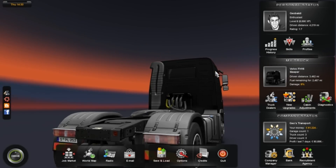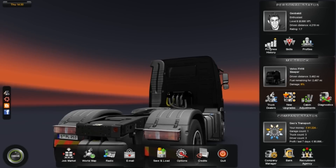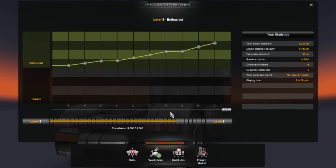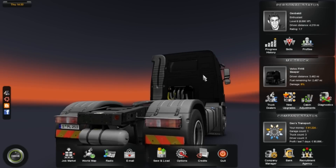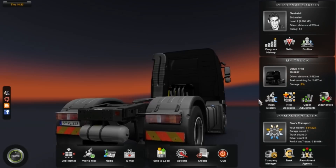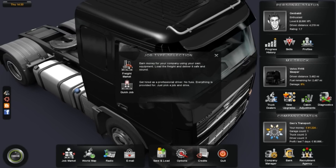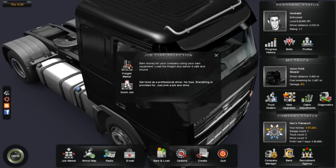Welcome back guys for some more Euro Truck. Last episode we made a delivery of construction equipment at this construction site — more like a quarry than anything else. Now we need to find another job. I didn't see any green icons on the way in, so I guess we've got to find something.